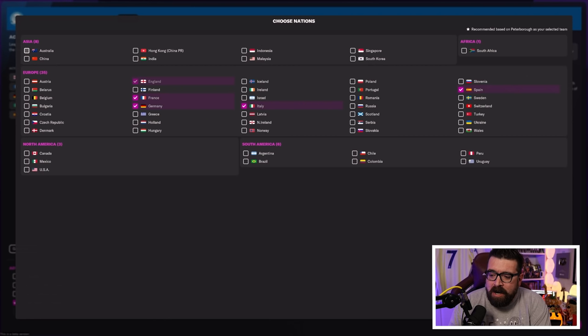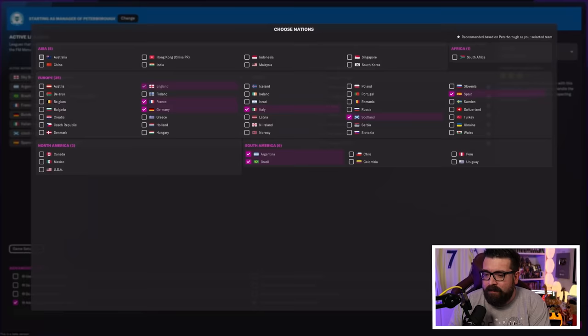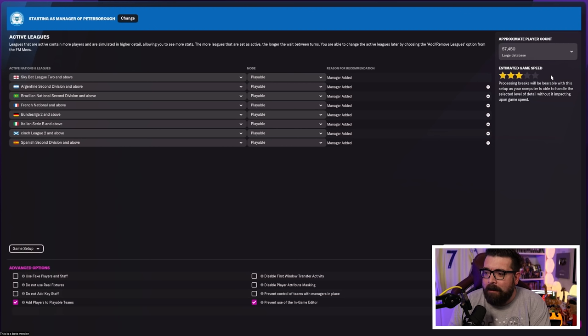A typical setup for me is the big five European leagues, plus Scotland since they're neighboring England. I also include Argentina and Brazil for international balance — without those leagues loaded, long-term saves tend to produce fewer players from those nations and you end up with World Cups where Argentina and Brazil aren't competitive, which breaks the realism. That setup gets me to around three stars, which means processing breaks are bearable.